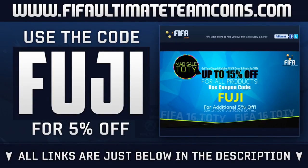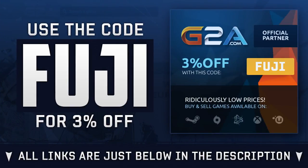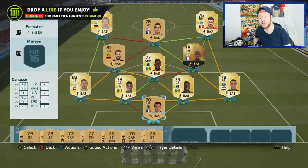If you're wanting Ultimate Team coins, head over to peopleultimateteamcoins.com — links below in the description, use the code FUJI for a discount. Or if you're wanting game codes or to purchase games, head over to G2A and use the code FUJI. Right, let's get into it.